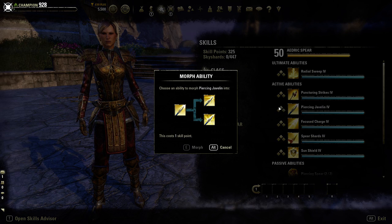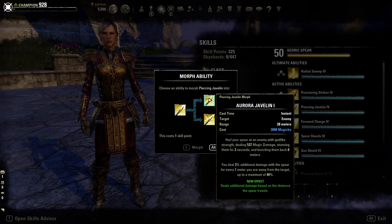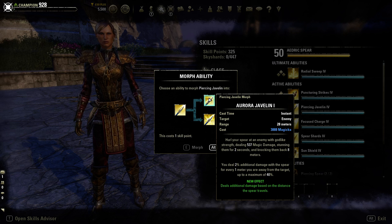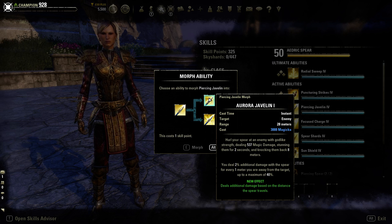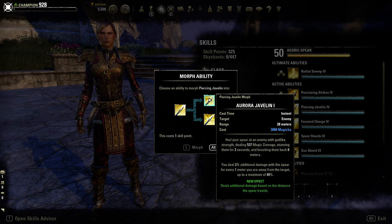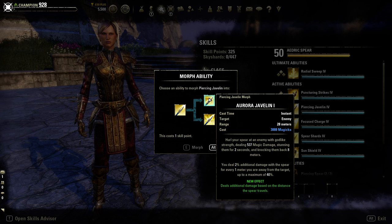Piercing Javelin has two morphs - one magicka, one stamina. Aurora Javelin deals additional damage based on distance thrown, still stunning and knocking back eight meters but adding 2% extra damage per meter away from the target, up to a maximum of 40% bonus damage at 28 meters away. Very powerful for ranged magicka builds.